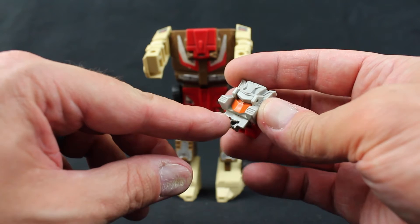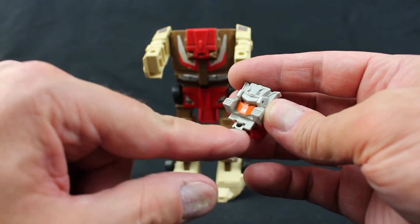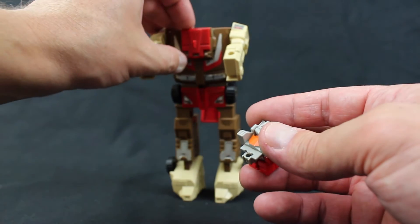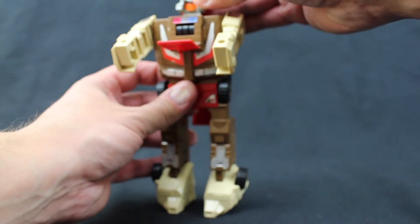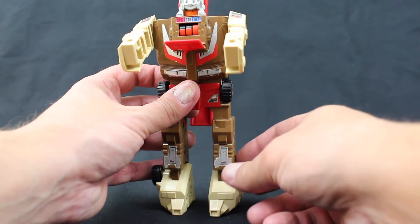Take this little panel and flip it down to reveal the face. There are three little notches here — each headmaster notch is unique on the different figures. We can flip down this chest piece to reveal their tech specs. Once you plug it in, you can see their speed, strength, and intelligence in that order.